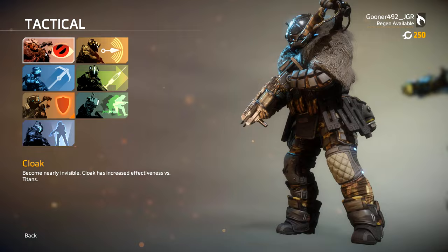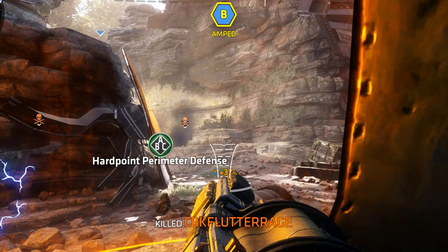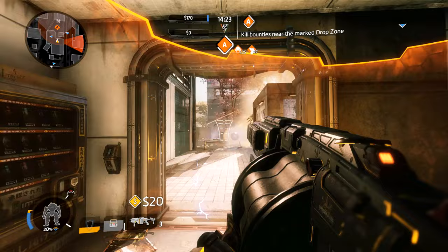So we talked about the primary weapon, we talked about the ordnance, now let's talk about the pilot tacticals. Unfortunately, there isn't anything you can do to make your booms bigger, but you can make them more powerful and shield yourself in the process. The amped wall ability offers great protection from enemy fire.